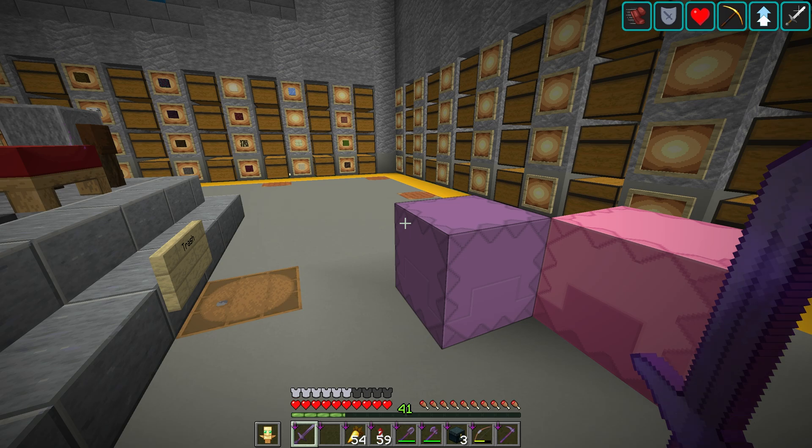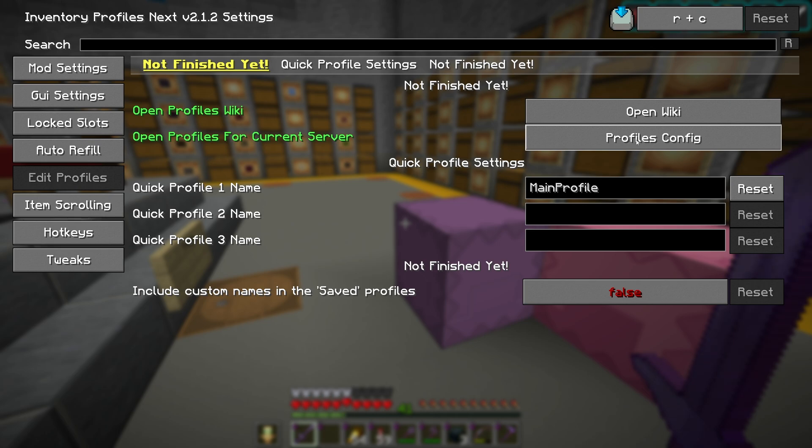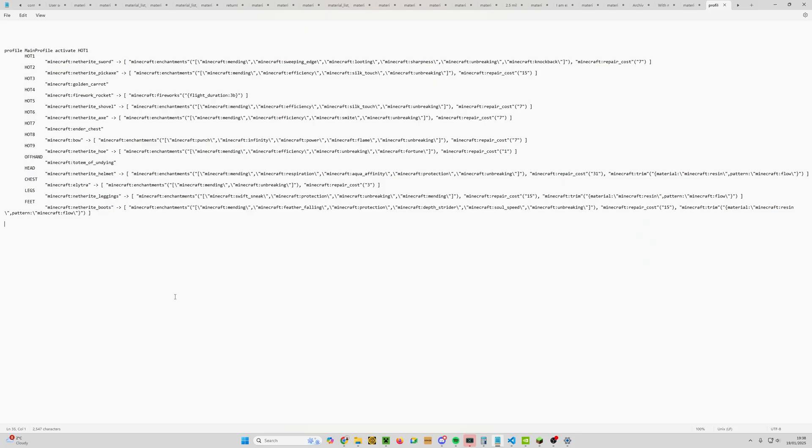That's actually nice and simple. Go back to the config file: R plus C, Edit Profiles, Open Profiles Config. There we go — we've got the netherite pickaxe with all its enchantments listed. The simple way to handle this: we could just remove silk_touch specifically from the comma to the end of that quotation mark, and that would work.